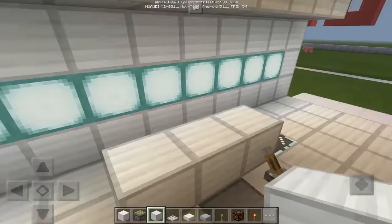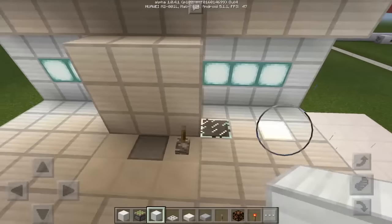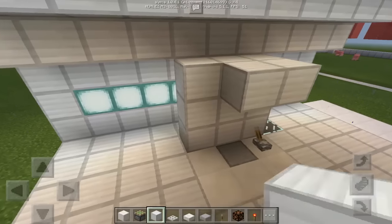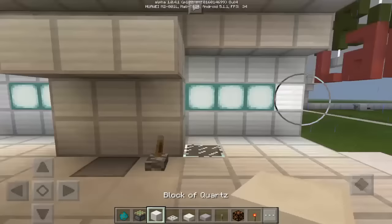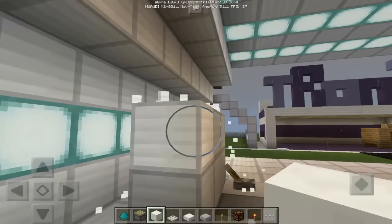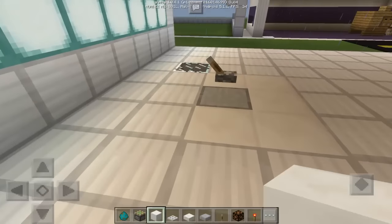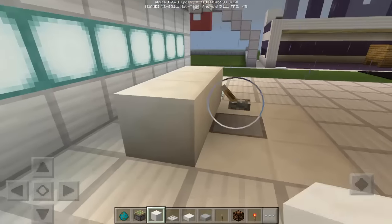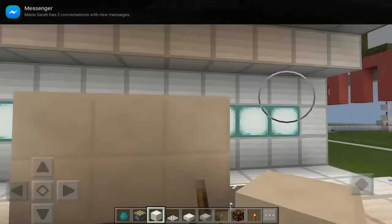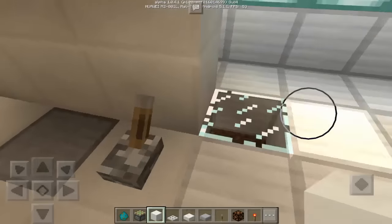So let's put a stone slab here and let's put more iron blocks at the back — there we go — so that we can cover it. Now if you are outside, you can actually put the roof here. You can use a block of iron, but I think block of quartz is better. Since the floor of this machine is made of block of quartz, why not use more block of quartz? Let's complete this, there we go.